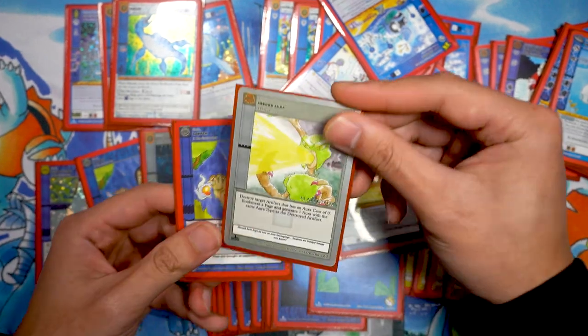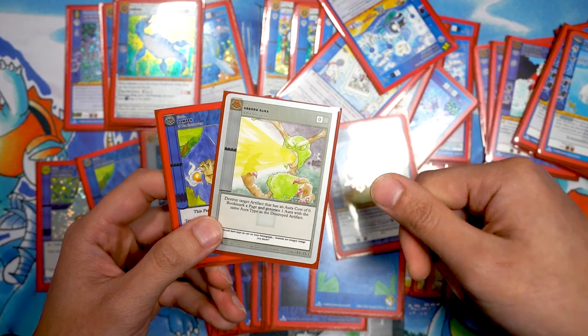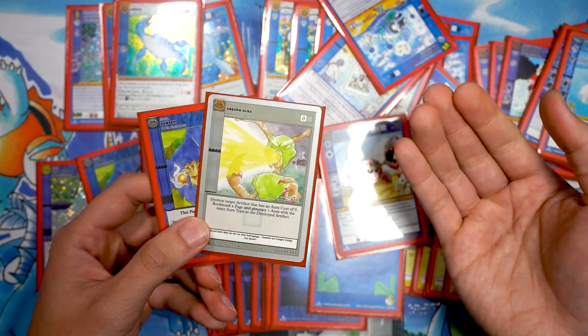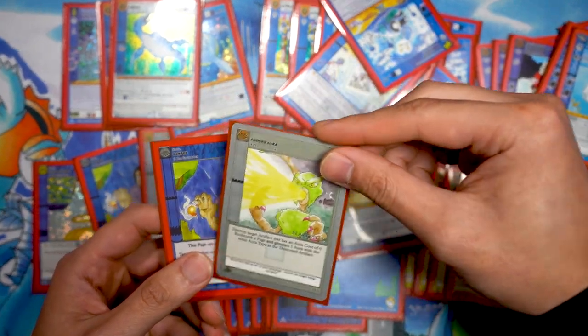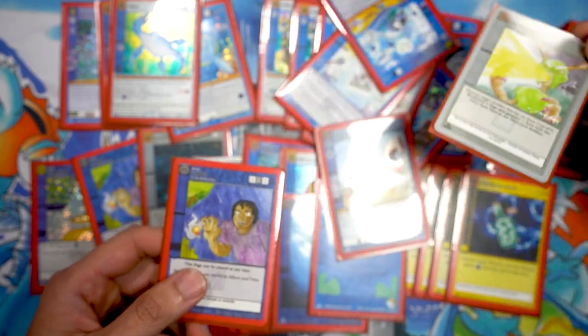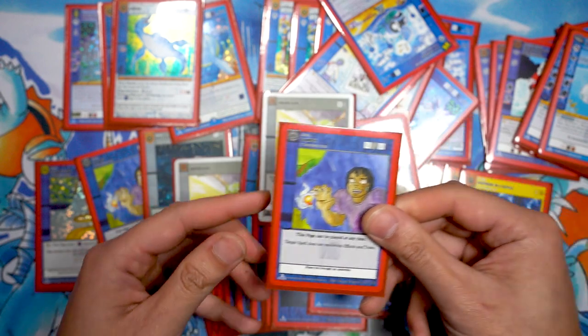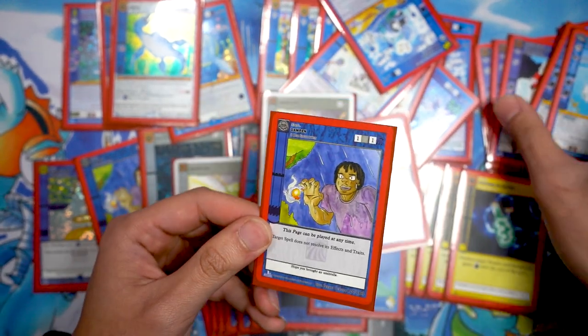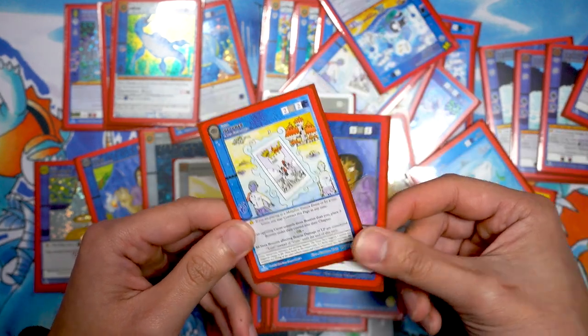Two Absorb Auras in the side — as I mentioned, I wish I could have fit two in the main deck. A lot of people were playing high-roll artifact builds, so if I could guarantee going first or second I could just blow up their artifacts and get free aura. This card helped me catch up to the opponent.